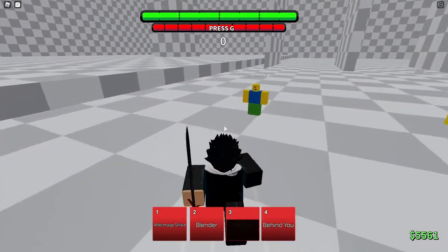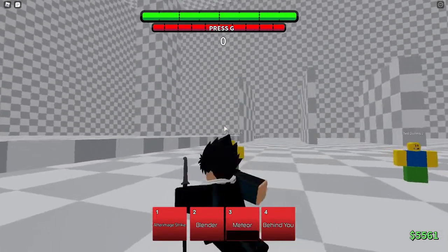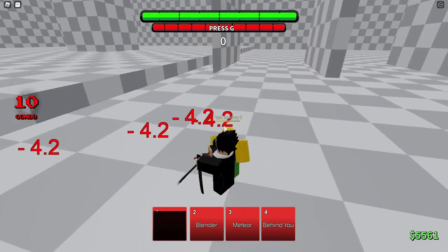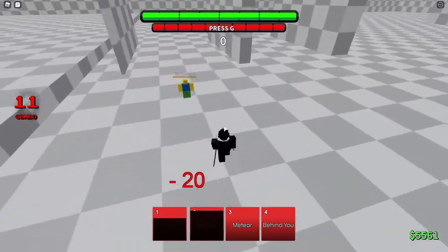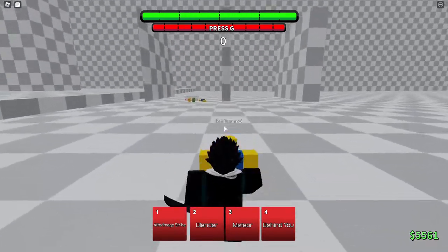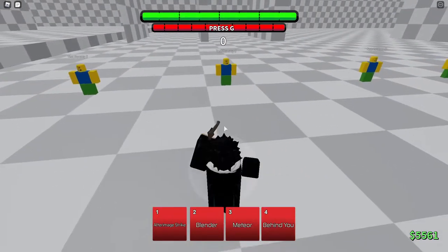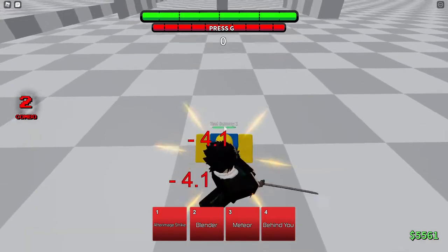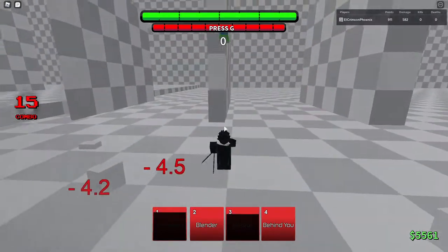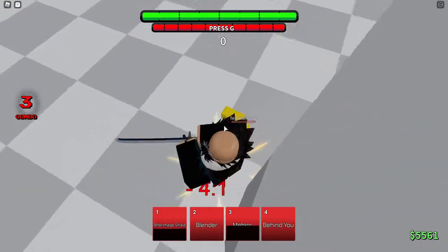This next combo: you're gonna need After Image Strike and Blender. Basically just M1 them a couple times, use After Image Strike, M1 them a couple more times, lift them up into the air, and then use Blender. This next combo is basically the same but you do the up tilt Meteor combo, then M1 them more a couple times, then After Image Strike, and continue. As you can see there's a lot of damage — I could have M1'd the dummy one more time after Meteor, but yeah, that's fine. It does a lot of damage.